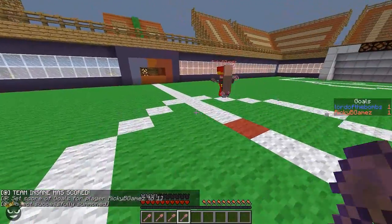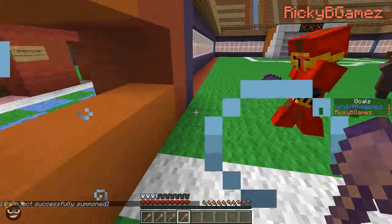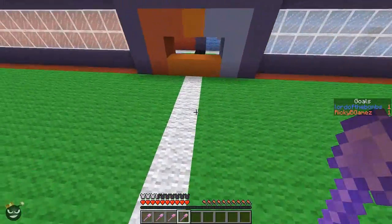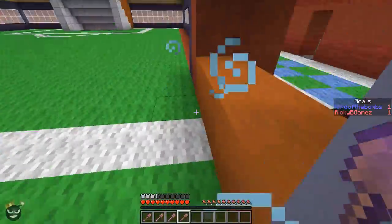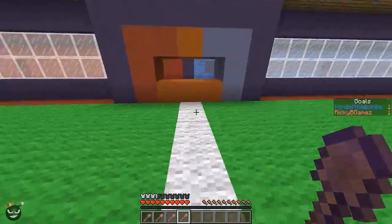Just so you guys know, we have three command blocks running here. It just teleports the viewers. But then they're off when the game starts. There are viewers, Team Awesome, and Team Insane. Don't think you can take it to your advantage to get teleported over there and save the gold, because we do disable them during the game.